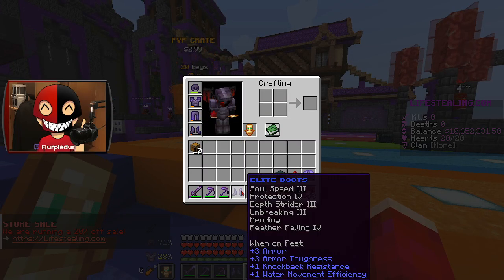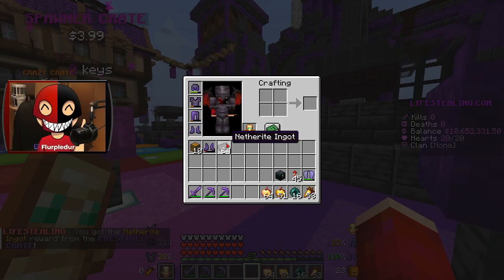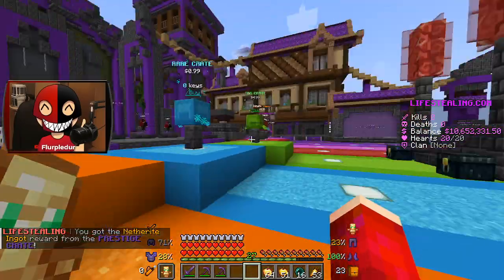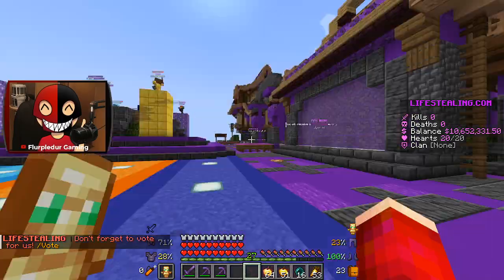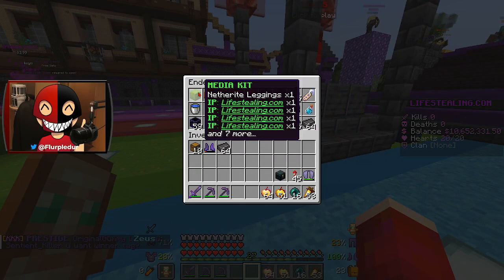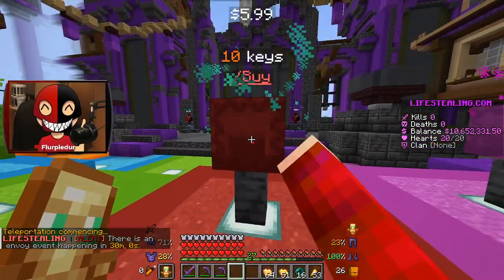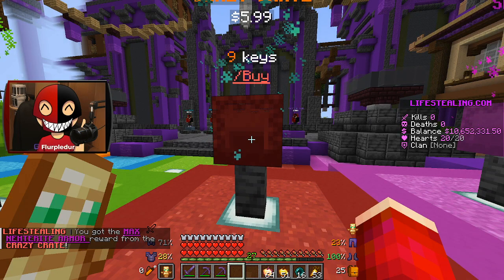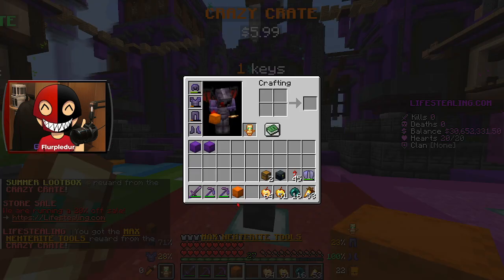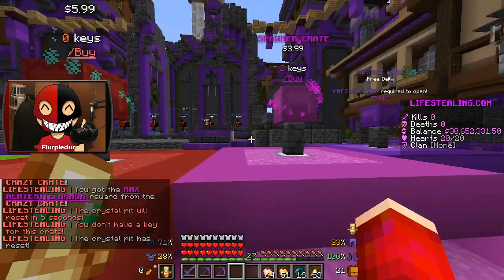That gave us some boots, which I'm gonna go ahead and replace my current set with because these are very good. We've got a prestige crate, which I'm gonna go ahead and open for 64 netherite. I've got 10 crazy keys and a bunch of PvP crates. In the next one I'm gonna be doing some PvP in the sword pit or something like that. I went ahead and cleared out my inventory. Starting off with the crazy crates - max netherite armor! That's actually insane. Another set of that, a summer loot box, another summer loot box, a full set of netherite tools, and a full set of netherite gear as well.